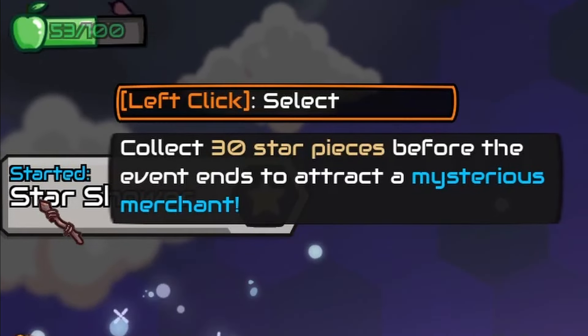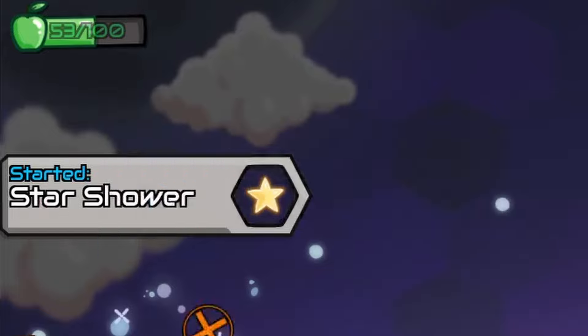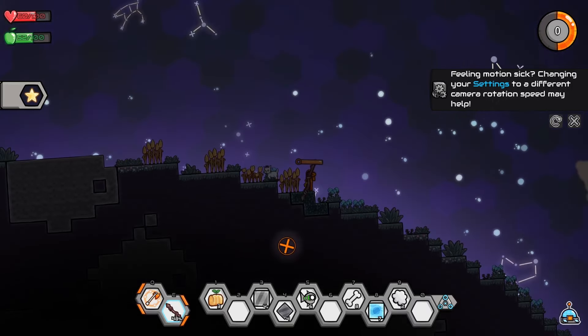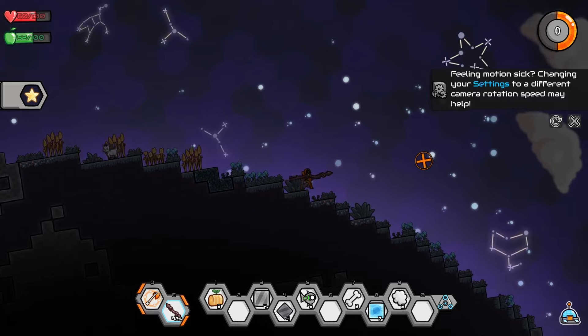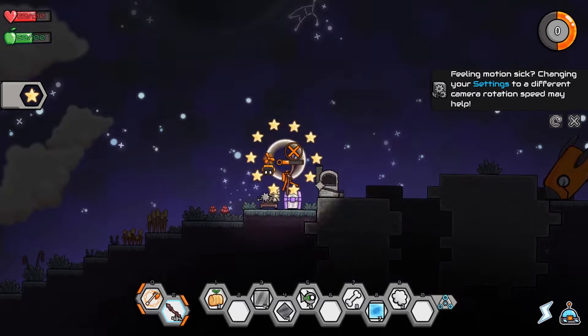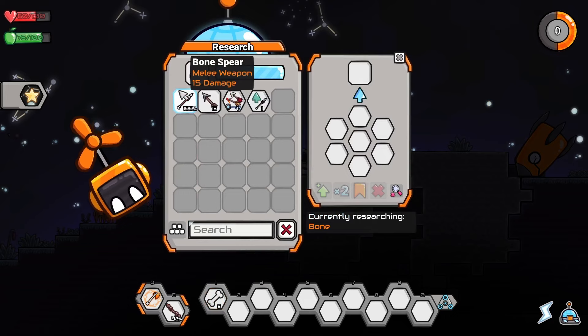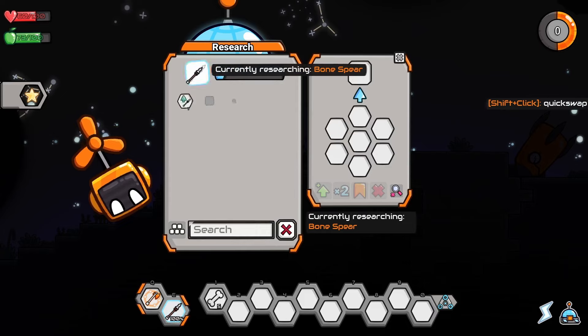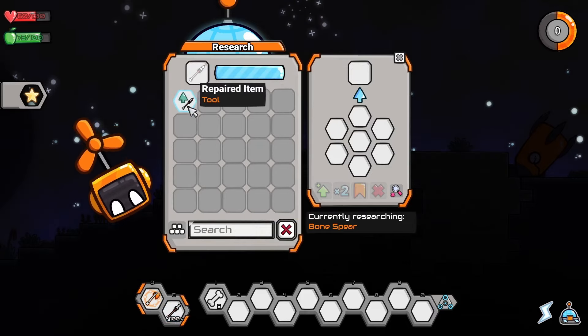I don't know what the heck that star thing was. Collect 30 star pieces before the event ends to attract a mysterious merchant. I don't see any stars — we just need to travel around and find them. Is this mysterious merchant going to murder my face like that boss? Oh there it is — okay bye, those stars move quick. We could do something with the bones: we can make a bone spear which does 50% more damage than the spear we currently have, so let's get a better spear.